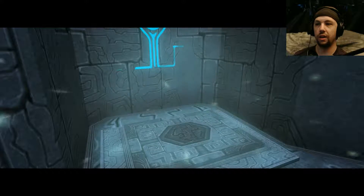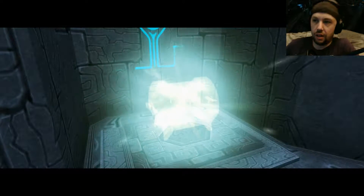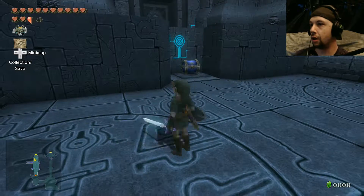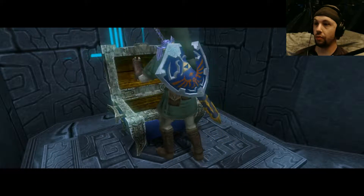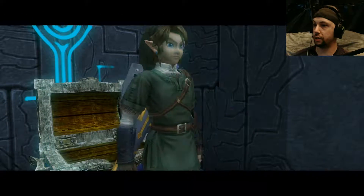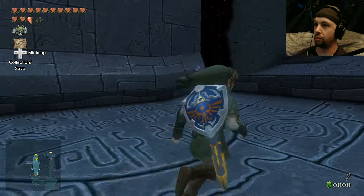Is Zant here? He seems to bounce in and out of the light realm, and he shouldn't be able to go into the light realm at all. I got a key — that's awesome! Now what?